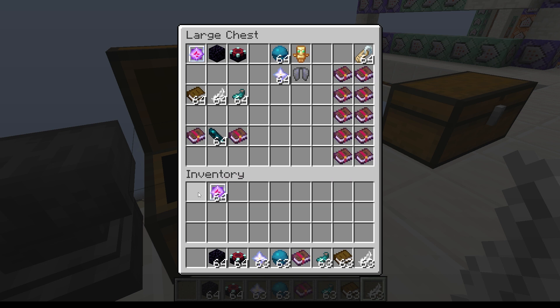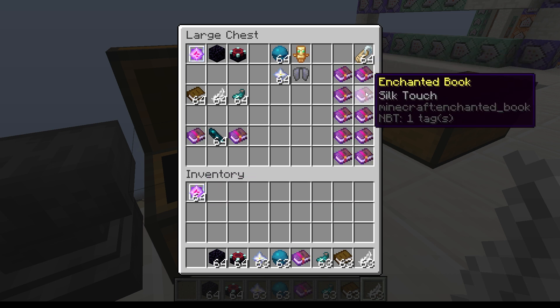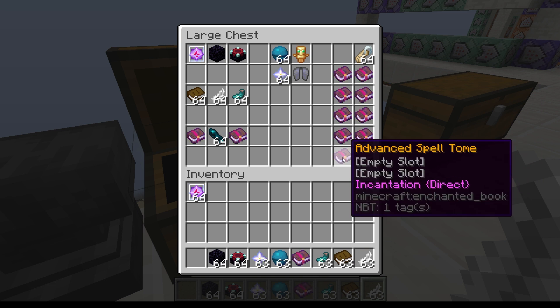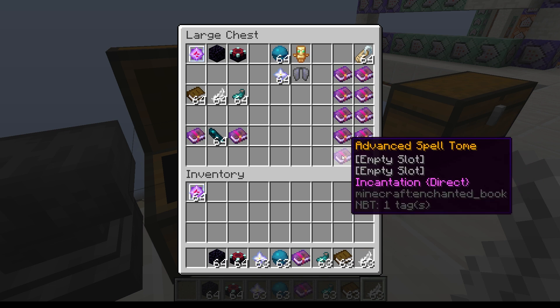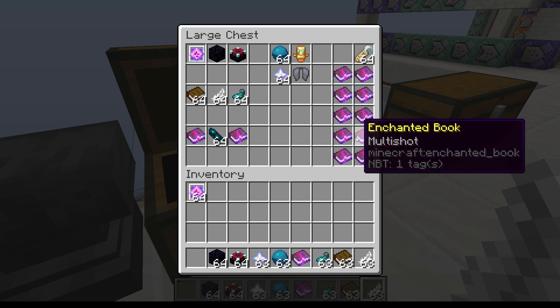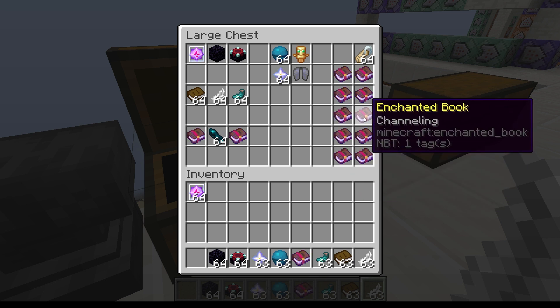We need an enchanting book — either mending, silk touch, channeling, multi-shot, or infinity. These apply an incantation to the tome. For instance, infinity gives it the direct incantation, burst comes from multi-shot, domain from channeling.